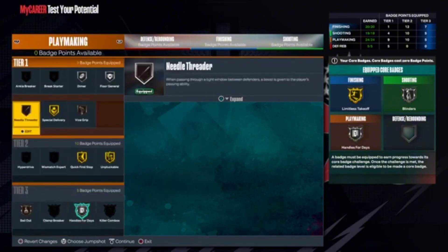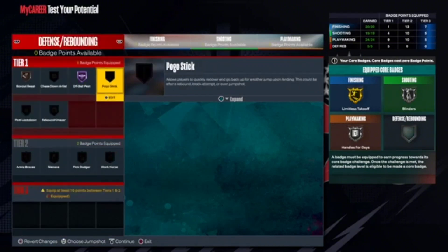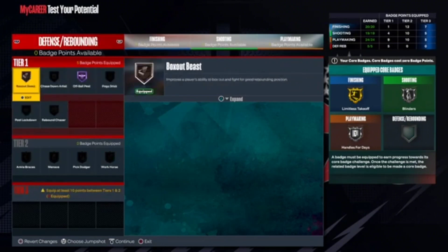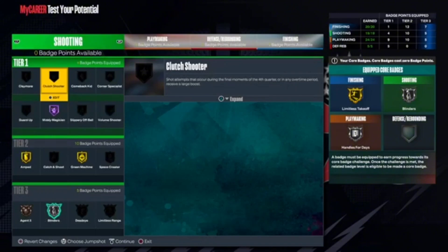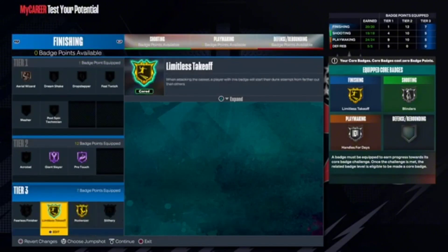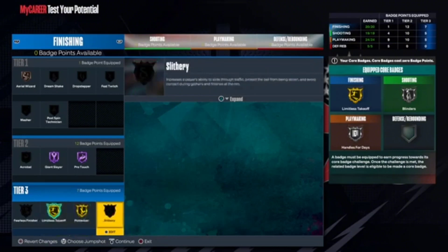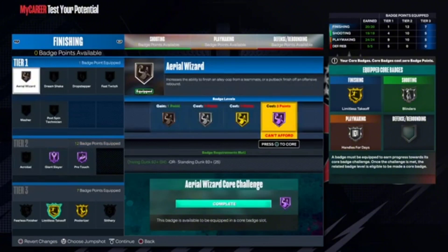For playmaking: gold quick first step, gold unpluckable, handles for days — core that. Bailout, needle threader, special delivery, vice grip, dimer, floor general. Defense: off ball pest and box out beast. I recommend double coring on either shooting or finishing. If you double core on finishing, go posterizer or slithery to get up there and unlock extra gold badges like acrobat, hall of fame area wizard, fast twitch, and all those really good badges.